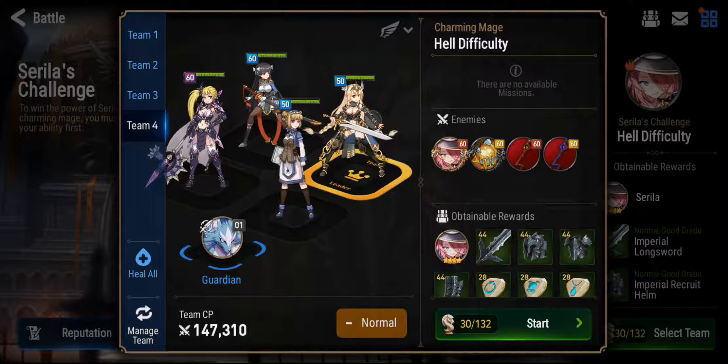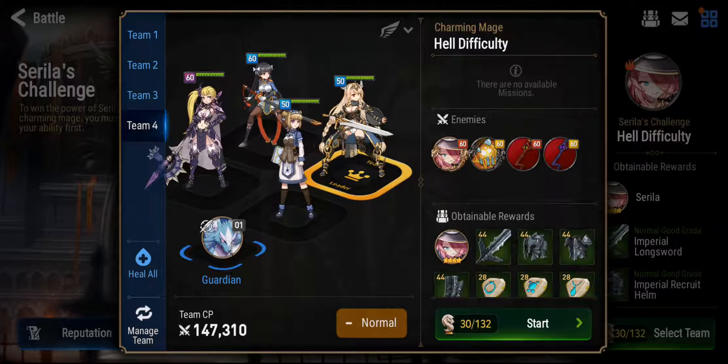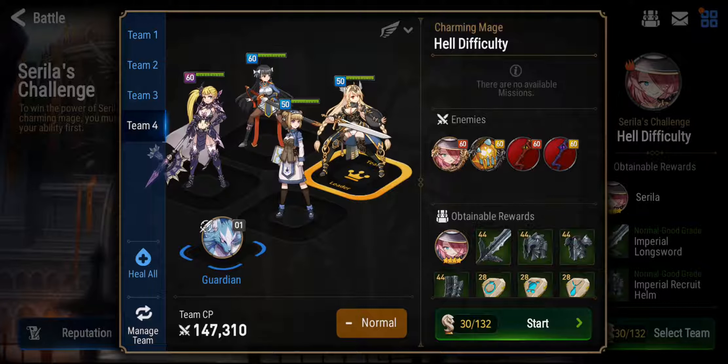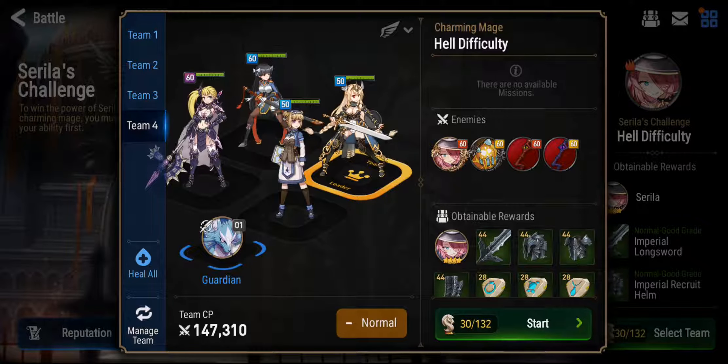This particular team uses two DPS — Karin and Lorena — and Rose as a buffer but also for her second skill, which provides a shield and removes debuffs. You do lose damage when your allies are debuffed, especially with two DPS. You really need someone like Rose to increase their combat readiness and remove those nasty debuffs. And Montmorency also has a cleanse for all your allies.